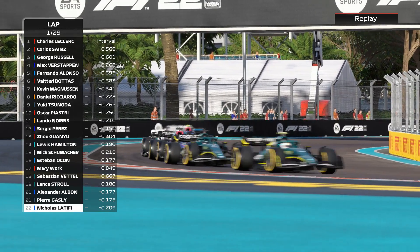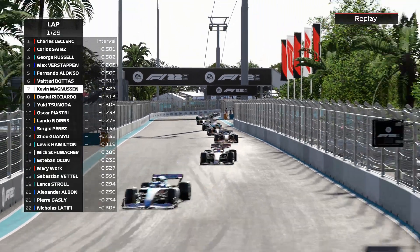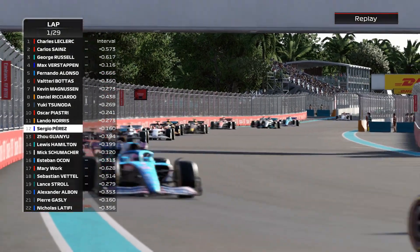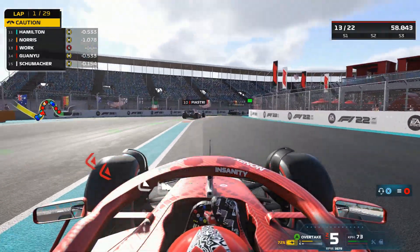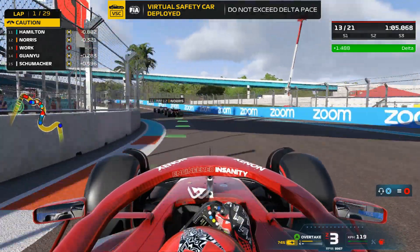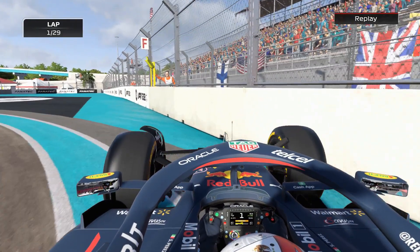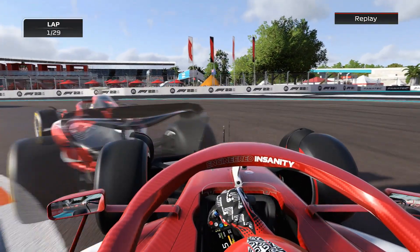Leclerc leads away from Sainz, Russell, Verstappen, Alonso, Bottas, Magnussen, Ricciardo, Tsunoda, and Piastri — our teammate running in tenth ahead of Lando Norris. Sergio Perez off a place, in P12, looking maybe to get past Lando. He's gone in — he's crashed! The virtual safety car is now being deployed for Sergio Perez crashing into the back of what looked like an Alfa — he over-braked himself going for a move on Lando and went into the back of Tsunoda.